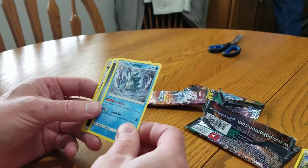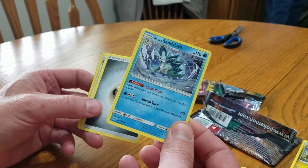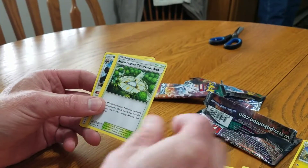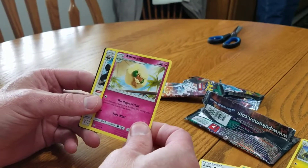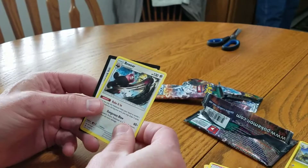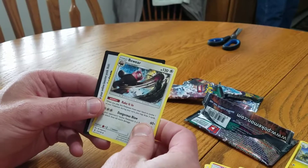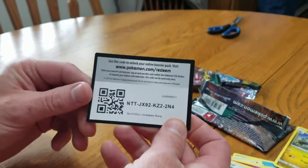Sandslash — looks like a blizzard of some sort, with him roaring around. Energy — Paradise Conservation Area. Whimsicott. Bewear — looks like a badger or something digging a hole. And we're at the end.